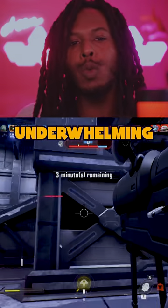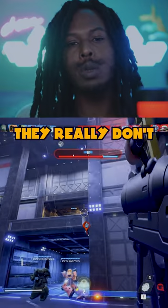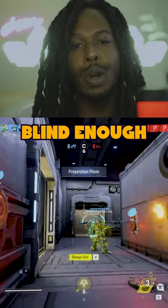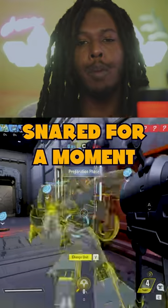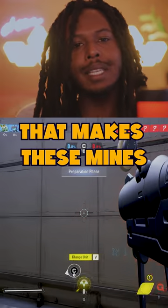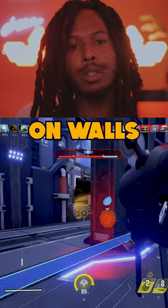The mines do really underwhelming damage, and especially for the title of Suction Mines, they really don't do a good job of sucking the enemy into the mines either. If the enemy is blind enough to run into one of these things, it won't hurt them that bad, but at least you'll know that they're snared for a moment by the suction. Another thing that makes these mines somewhat more effective is the fact that they can be placed on walls — it's pretty nice.